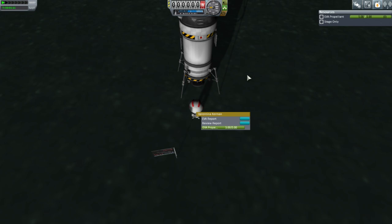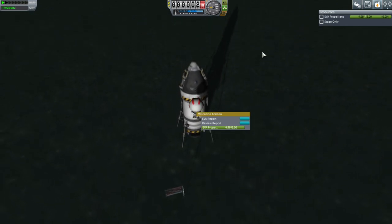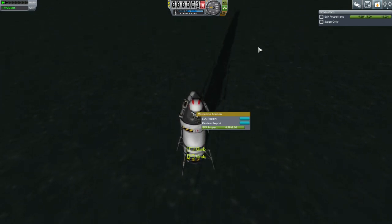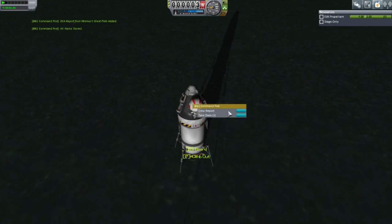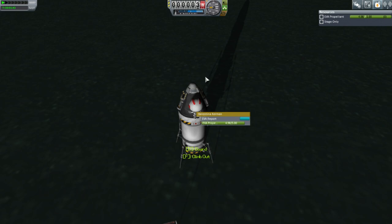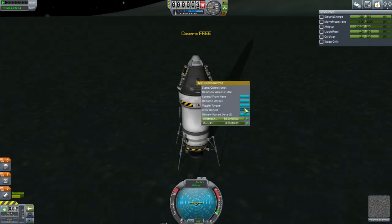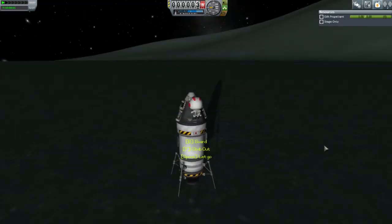What's the most effective engine ISP in vacuum besides nuclear? I think it's the Poodle, right? Poodle's at 350. Store experiments. Crew report — EVA report here, we've already got that. Let's quickly do a crew report while we're here. Keep that data. Now let's have her hop on over to shore. The LV-909 has 345, the Poodle has 350.